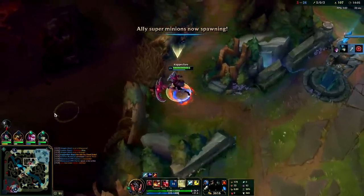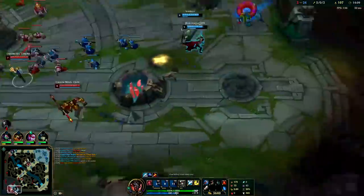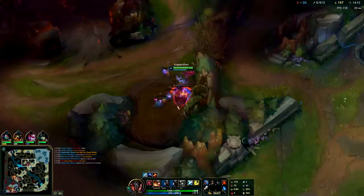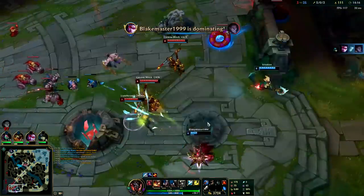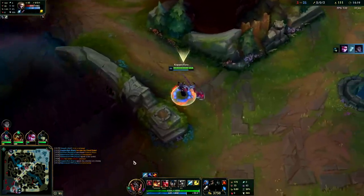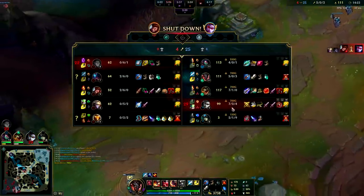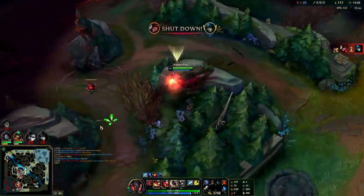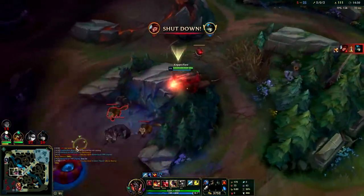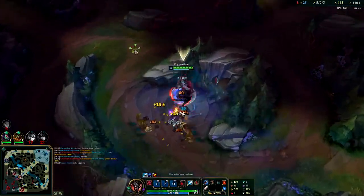Bard is over there farming. Our bot lane is a little overexposed — that was a little greedy. It might work out since they're ahead, but it's not worth giving away that shutdown gold. It's overplaying your hand going for montage plays. She just gave away a thousand gold. I'm going to give away 450. It's something you want to avoid — if I died I'd be giving away a thousand gold too.